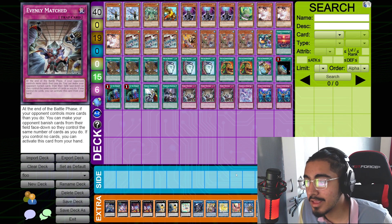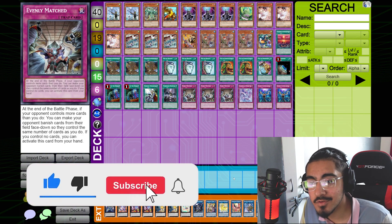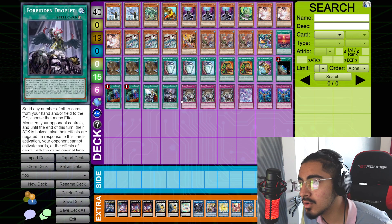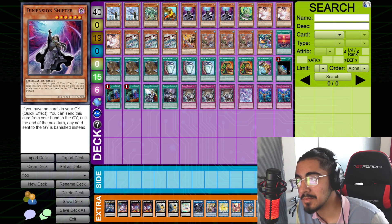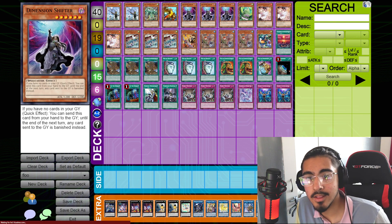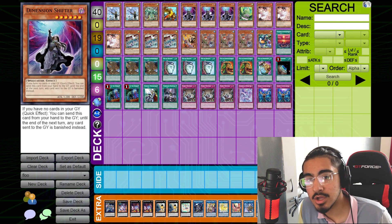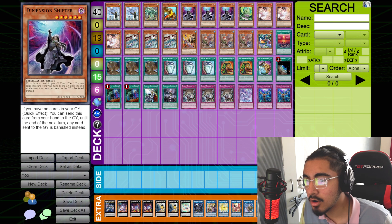For those of you who want to stay and go through some of the card effects, let's go through them. Dimension Shifter is one of the strongest hand traps ever. In a meta where the graveyard is so key, Dimension Shifter shutting down that graveyard completely is a very, very strong card effect.